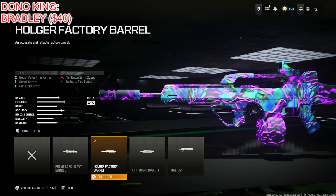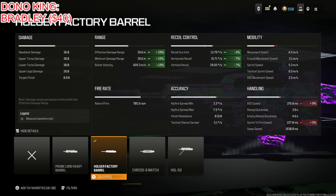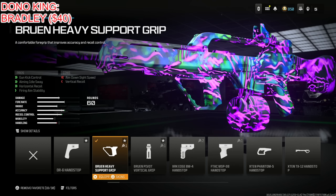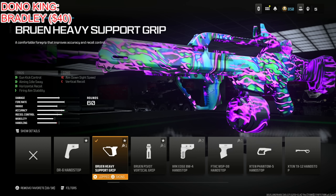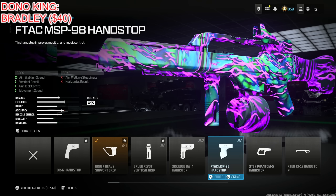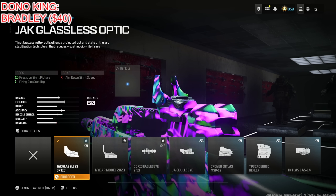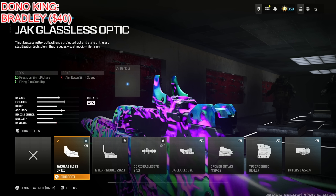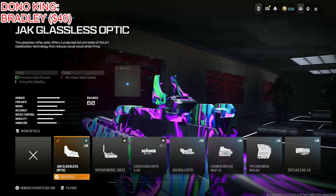We're putting on the Holger Factory Barrel for bullet velocity, range, recoil control, and gun kick control at the cost of aim down sight speed and sprint to fire speed. It boosts both effective and minimum damage range by 20% and bullet velocity by 10%, which is insane. Then the Bruin Heavy Support Grip for gun kick control, aiming sway, horizontal recoil, and firing aim stability. I went through every single grip and the Bruin Heavy Support Grip was just the best choice overall. The Jack Glassless Optic is my personal preference — whatever you want to use is up to you.